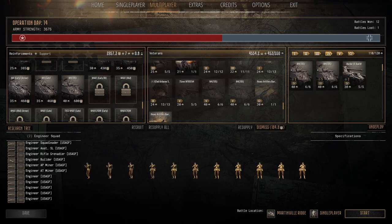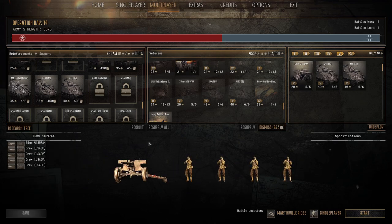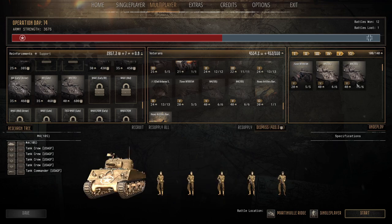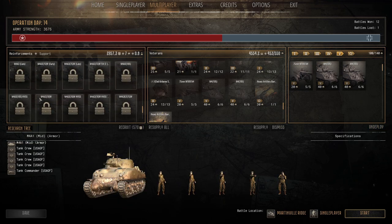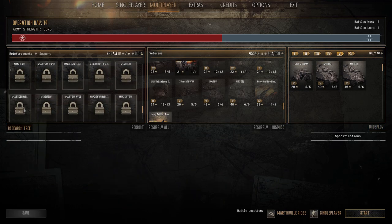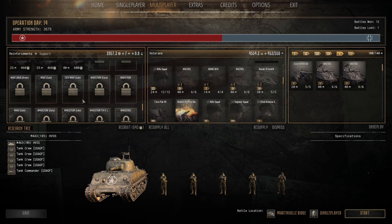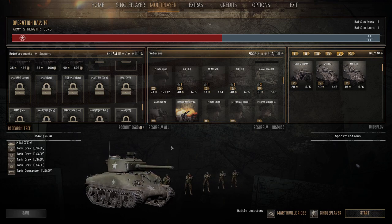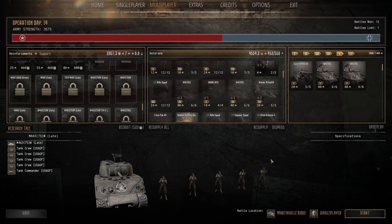We've got the same here - two 105s and a Marder. We've also still got the Pack 40, and I unlocked the fifth deployment: we got a 75mm M8, and two more 105 Shermans. The goal would be to get down to the 105 HVSS - that thing's badass. I love the 105 Shermans, probably one of my favorites. Let's jump into it.